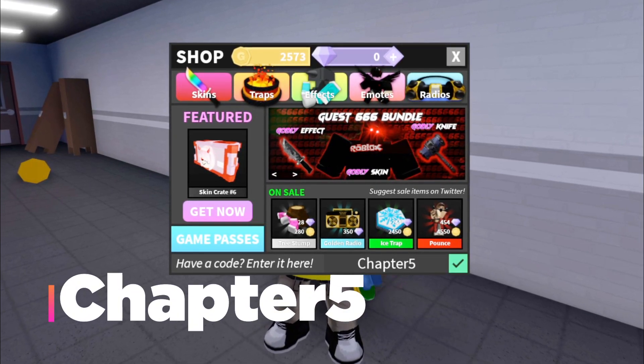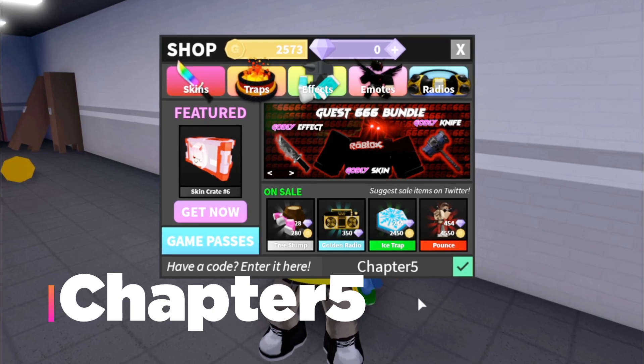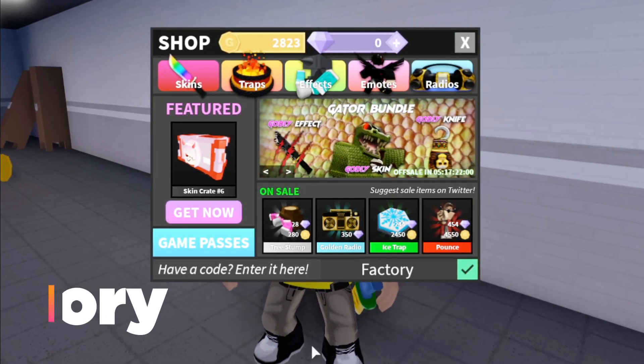There is another code: chapter5. This should give you 250 coins again. As I already said, these codes can expire any time, so don't blame me when they get expired.